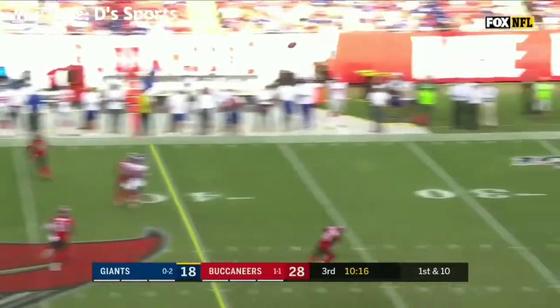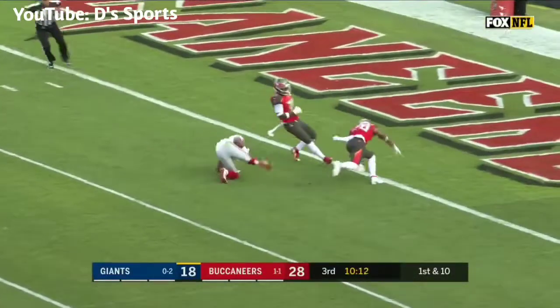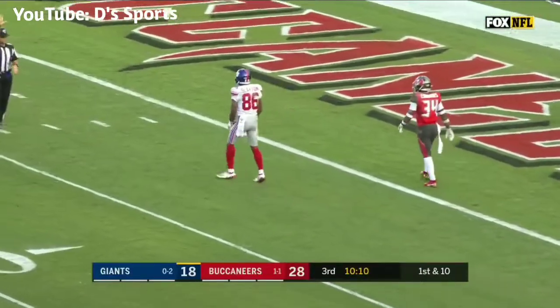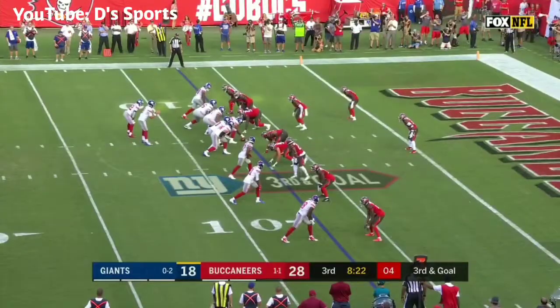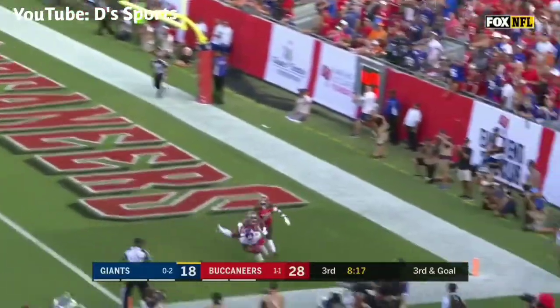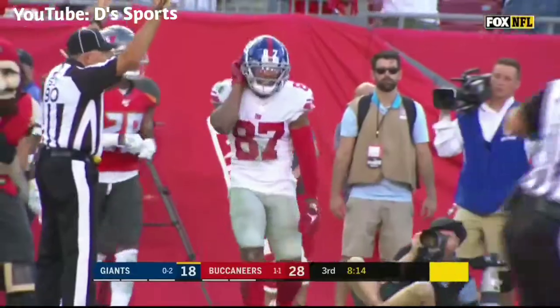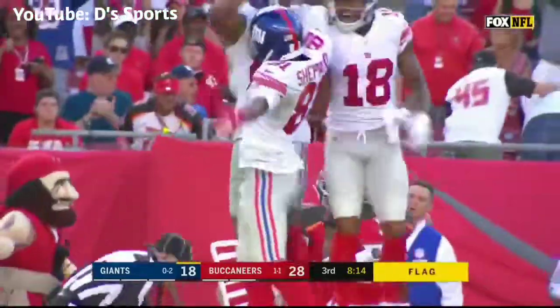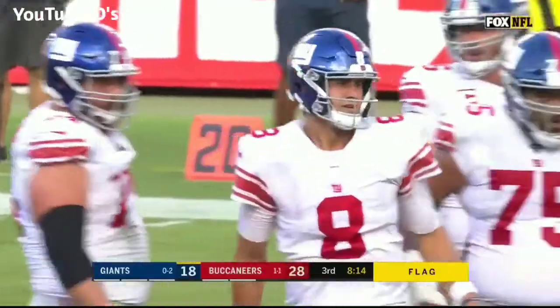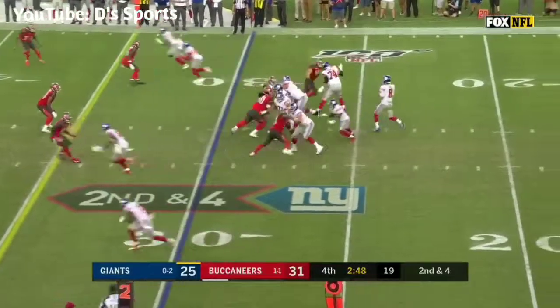Jones escapes pressure, fires downfield — and it's caught! There he is, Slayton! Man, this kid is awesome. Third and goal from the seven. Daniel Jones on third down, lobs one up, there is a flag — and it is a catch by Sterling Shepard for a Giants touchdown. Looks like you're going to get an illegal hands foul. Two third-quarter touchdowns, now a six-point game.